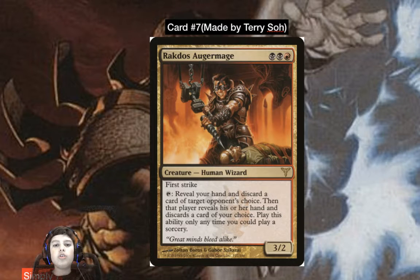Card number seven: Rakdos Augermage, made by Terry Soh. It's a three-mana three-two Human Wizard with first strike. Tap: reveal your hand and discard a card of target opponent's choice, then that opponent reveals their hand and discards a card of your choice. Activate this ability only at sorcery speed.